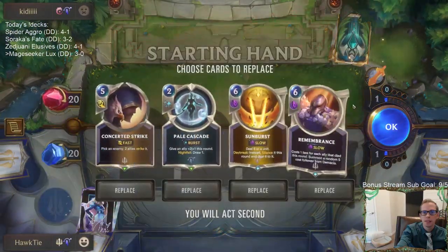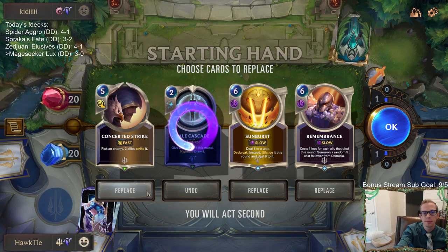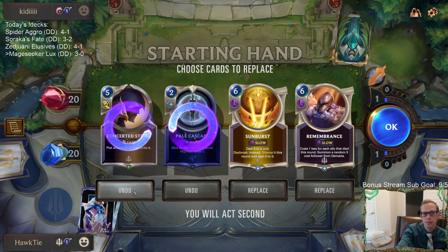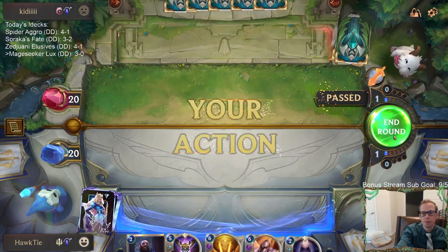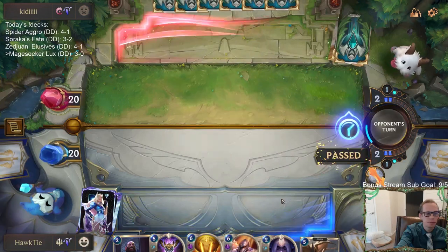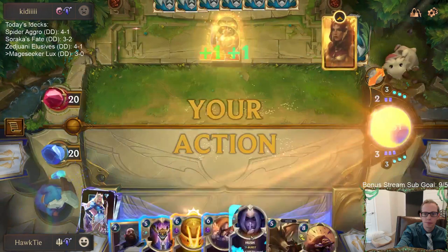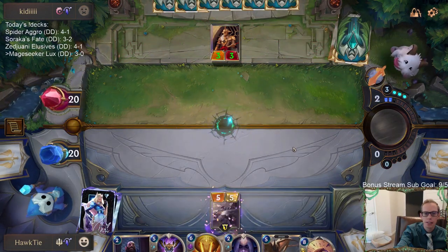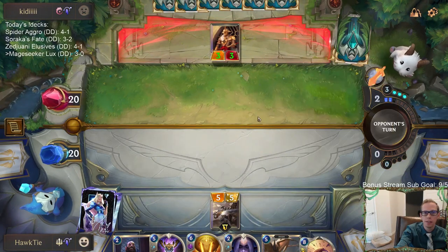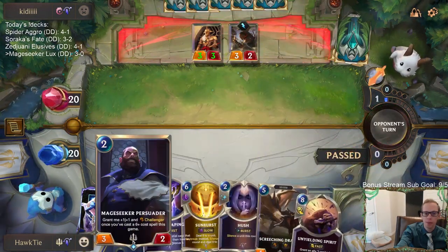Playing against another Dragon deck - well, we're not really a Dragon deck. They have Ionia. Is Ionia for Deny, Go Get It, that kind of stuff? Pale Cascade's fine, Concerted Strike's fine. I'm definitely keeping these two. I love Unyielding Spirit, just because I love that card - though it's not necessarily great here. They have Obliterate removal with Targon, and Ionia can have Deny and Hush. So this isn't the best matchup for it.